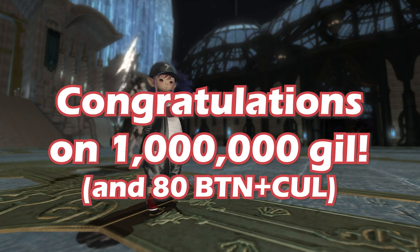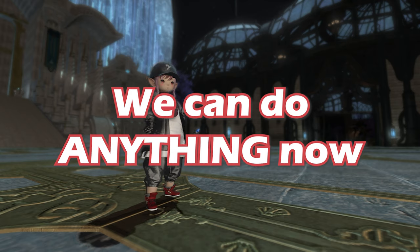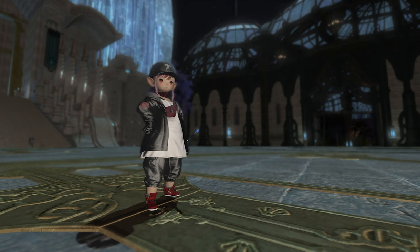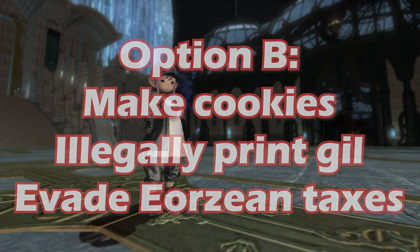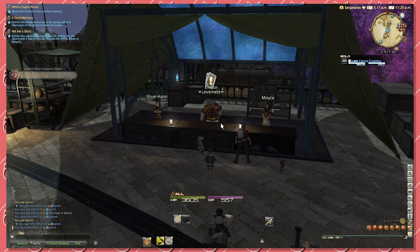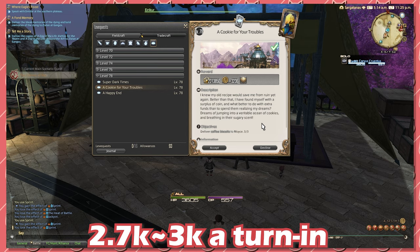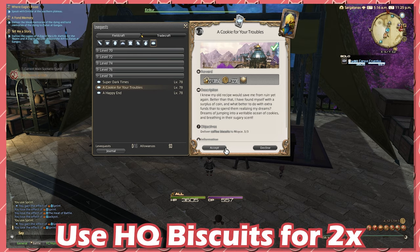After 1 million gil and all of that setup, we've pretty much hit the endgame for gil making. From 1 million gil, you can do everything you want in the game. But you can also make some choices: you can take the crafter pill and level all of your crafters, set up an Omnicraft set and go into debt, then massive wealth. Or, we can make some cookies using Culinarian and Botanist. Let me present to you the illegal gil printing press known as a cookie for your troubles. This is a Culinarian leve quest located in the Crystarium at level 78 which allows you to create coffee biscuits, and you can turn them in for approximately 2.7k to 3k gil every time.